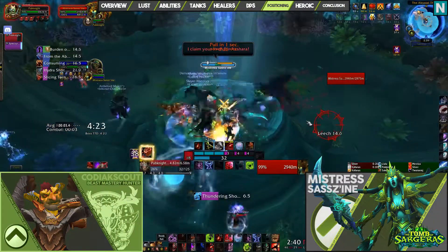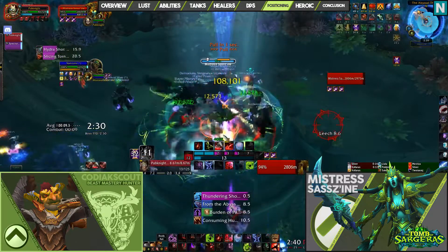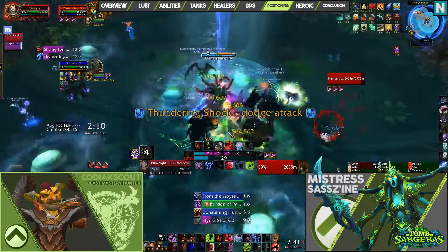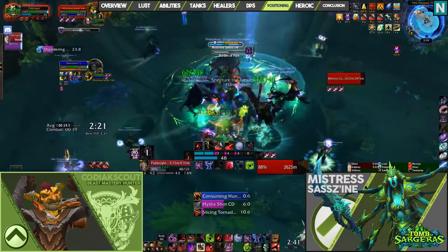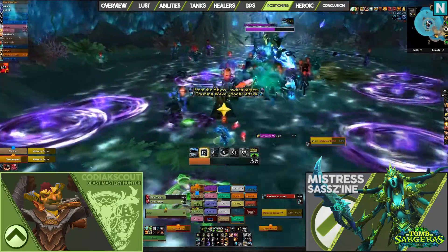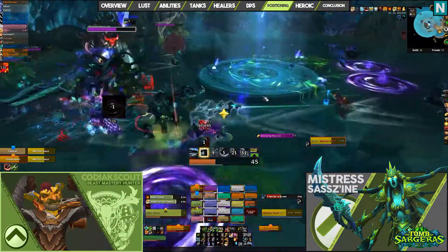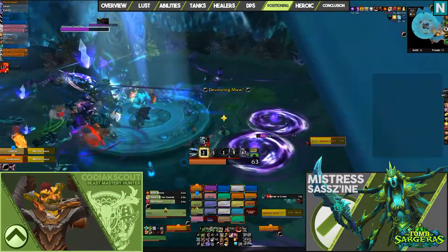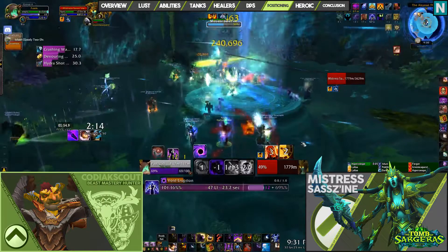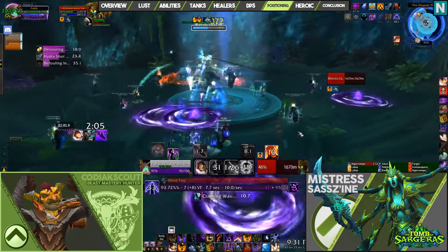Phase 1 positioning is relatively straightforward. Tank Mistress slightly off-center of the encounter area. When she casts From the Abyss, move the three adds to the center of the room. When the boss casts Hydra Shot, make sure targeted players are spaced out and stay put — the last thing you want is multiple Hydra Shots stacking on top of one another. Phase 2 positioning is dependent on which mini-boss is being called. Tanks will have to move Mistress when she casts Call Vellius, and once Crashing Wave is done, move the boss back toward the center for Befouling Ink and Devouring Maw. Phase 3 requires constant movement: position Abyss adds properly to disrupt Slicing Tornadoes and move the boss to avoid Crashing Waves. The micro-movement is frustrating but essential to surviving.